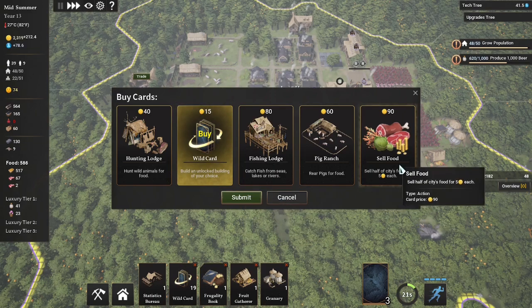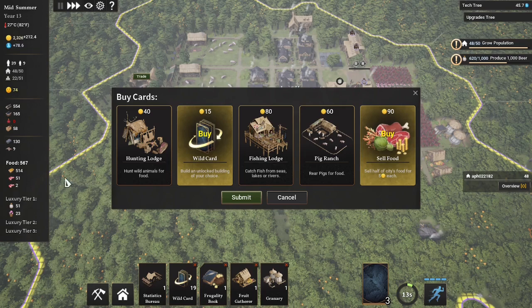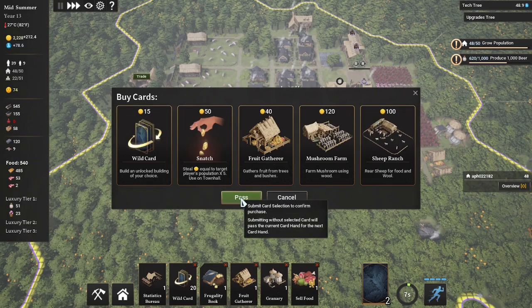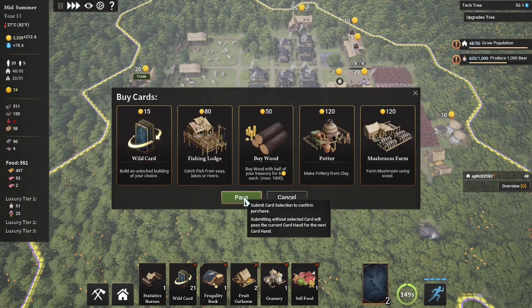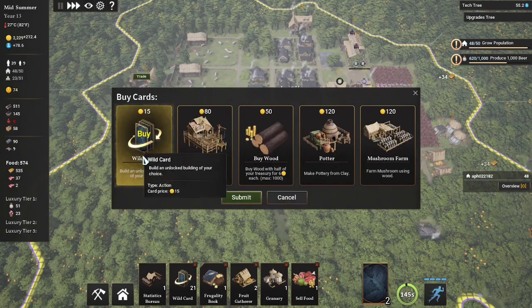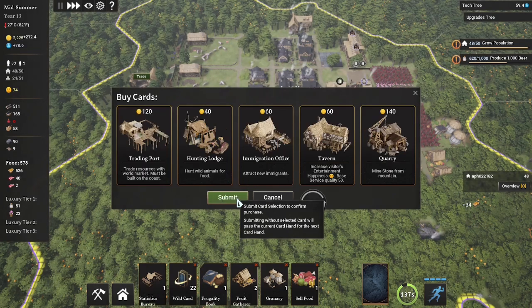We'll take the wild cards and grab our first sell food card. So anytime we're above 2,000 food we're going to go ahead and sell. Grab another wild card, grab our fruit gatherer. And last, another wild card. Looks like we just got another deck.